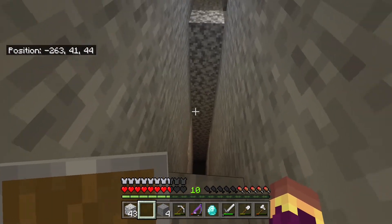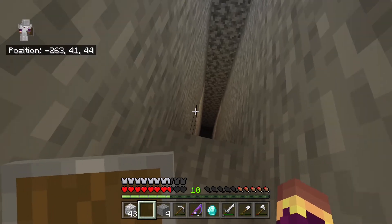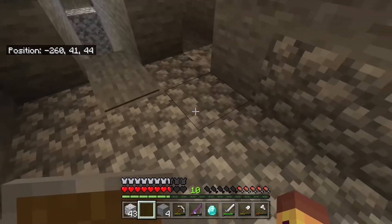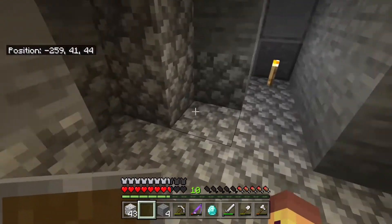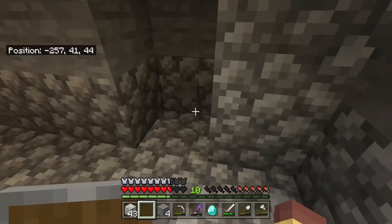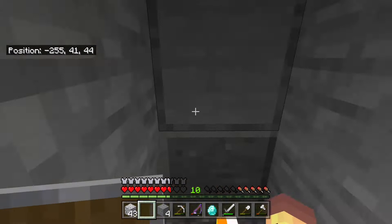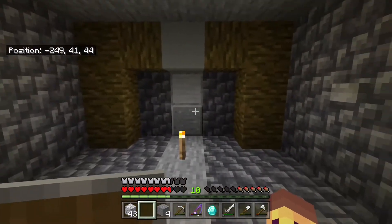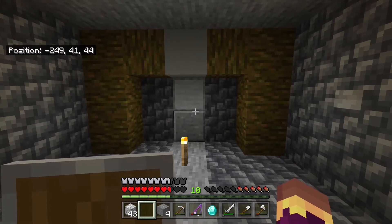You step on the pressure plate, walk forward onto the block. The pistons open, then shut, then you can walk across. If there's someone with you, you sort of have to trust them not to open it as you're walking across. I've got my fancy door. Do you like the design of the room? It's kind of cool. I like it. It took ages for me to build.